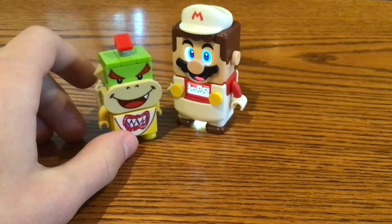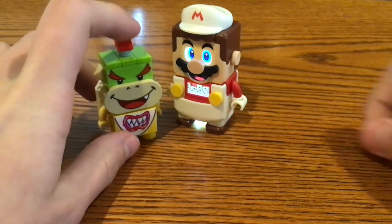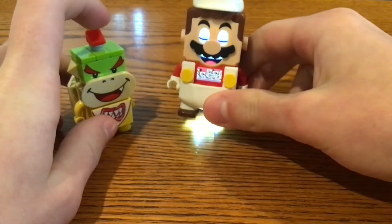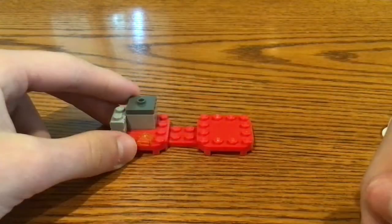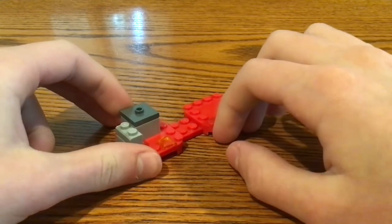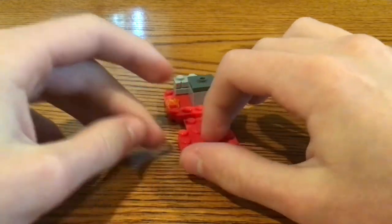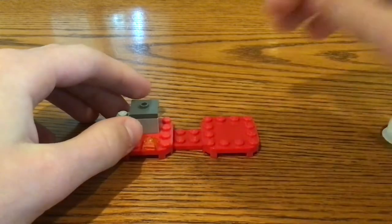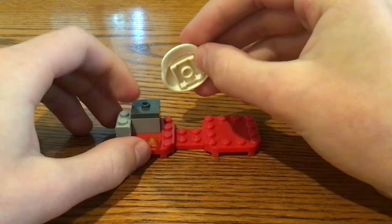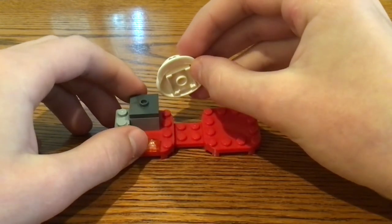That is it for the suit. Now let's take a look at the build of the set. And I forgot to tell you that Bowser Jr. is only in the Mario Starter Course set, same with this electronic LEGO Mario figure. The build of the set includes a small part of a castle with two 4x4 round plates in red to represent lava, and you can actually place the Fire Mario cap on top of a 2x2 tile jumper piece in dark blue at the top.